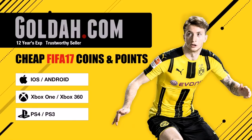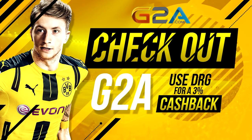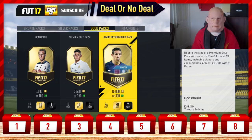If you boys are looking to buy some FIFA 17 coins, head on over to Golda.com and use DRG for a cheeky discount. Or if you're looking to buy some cheap MSP or PSN cards or some cheap games, head on over to G2A.com. All links down below.